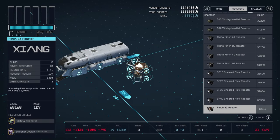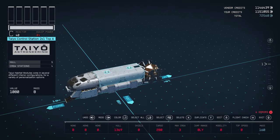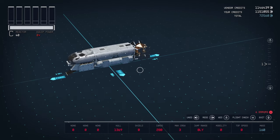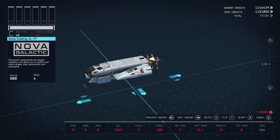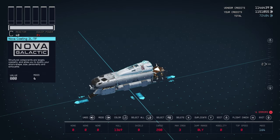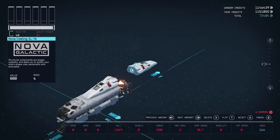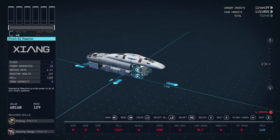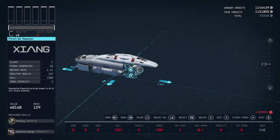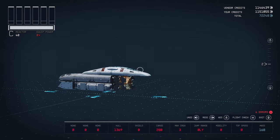Now I'm going to add the Pinch 8Z reactor, which I've already purchased from NEON. This will go behind the control station and the other control station. I'm going to add a Nova Cowling and place it directly on top of the Taiyo control station, then use the next variant twice to get to the rear version and snap it directly behind the reactor. This is necessary because this reactor doesn't have any rear attachment points — we're going to need the lower attachment point on this cowling to attach our engines.